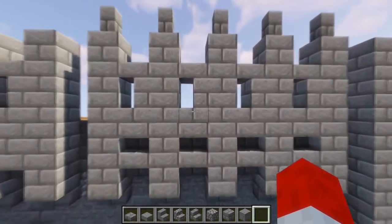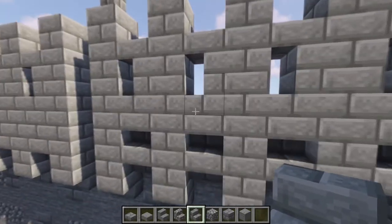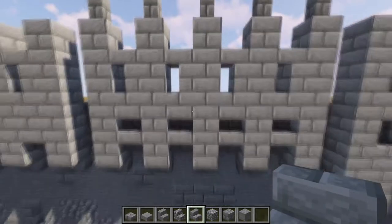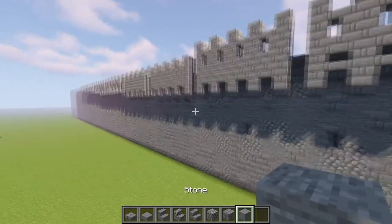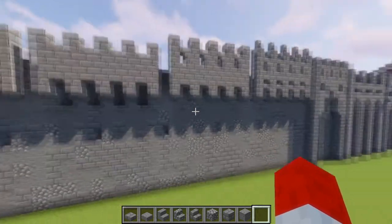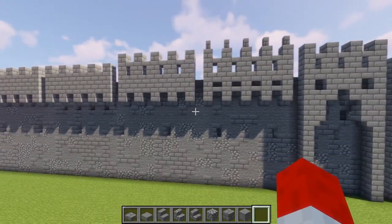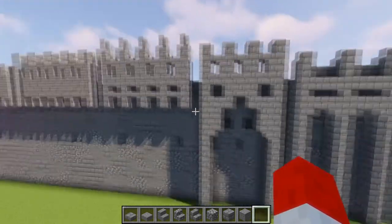I make my arrow loops out of two stairs — one normal and one upside down — so the bottom of the hole is basically half a block high. This lets you see at a downward angle out from the top of the wall, but it won't give you a good view of the base of the wall. That's where you might want to switch up the wall at different vantage points to cover various angles. These are the types of things that almost certainly won't affect your in-game experience, but being conscious of them guarantees your build will feel more realistic over time.